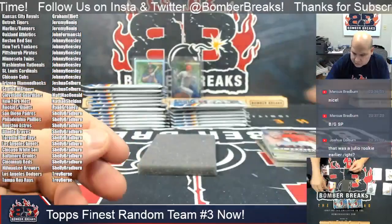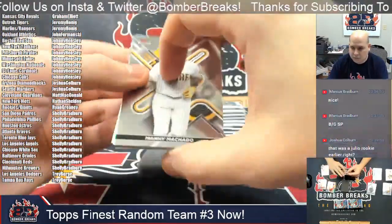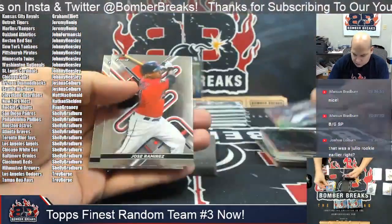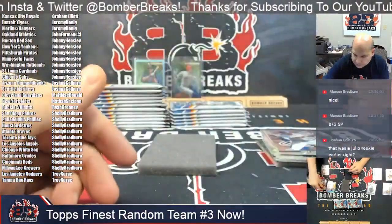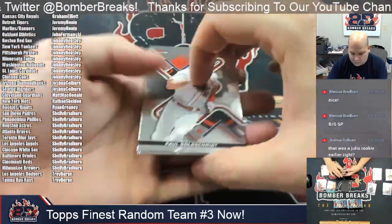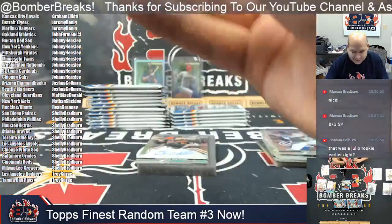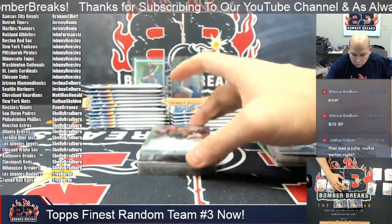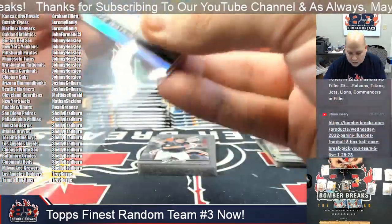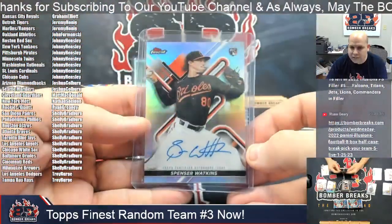Josiah Gray rookie. Cornerstone of J.D. Martinez and Trey Turner refractor. Bobby Witt Jr. rookie for the Kansas City Royals. And for the Baltimore Orioles, autograph of Spencer Watkins — rookie ink there for Marcus. Spencer Watkins rookie autograph.